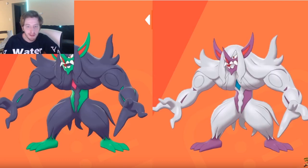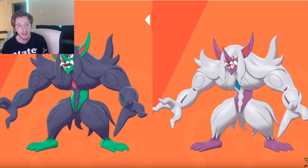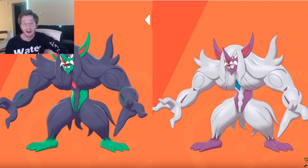Next up is Grimmsnarl. I was really conflicted about this Pokémon in general. Impidimp has a really nice shiny — it goes from pink to blue — but Grimmsnarl gets this green-purple color and just flips it all together into pink and white. I honestly like the shiny form better than the regular one. Overall it's solid; it has this big change, which is something that I love, and I'll probably end up shiny hunting Impidimp at some point.